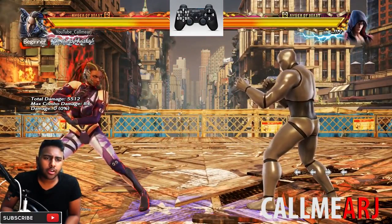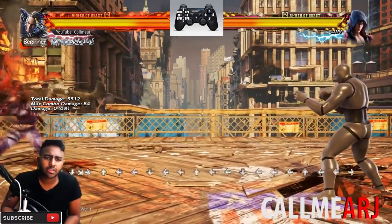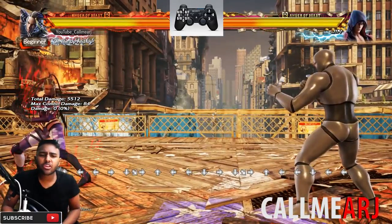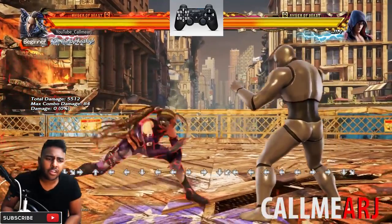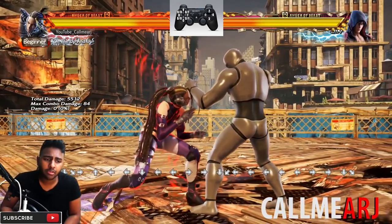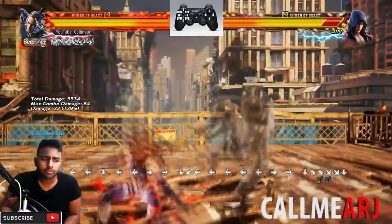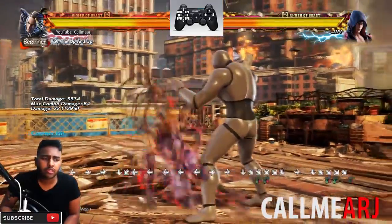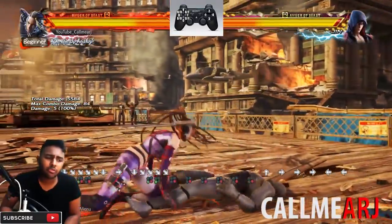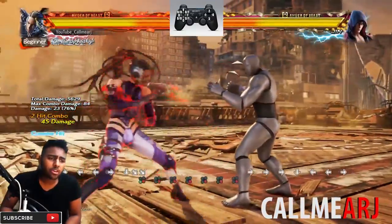Moving on to key strategy with Master Raven. You know some of the combos and punishes, but you need to know her strong tools. First and foremost is her full crouch mix-up. In full crouch, press 3+4 and you get a sweep. If you do 3+4 then press 4 afterwards you get a full launch move.